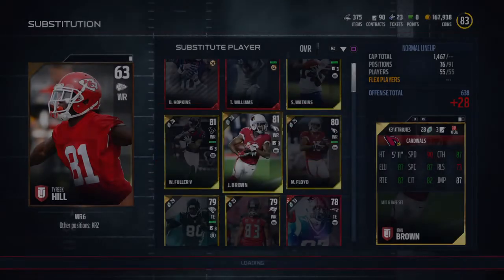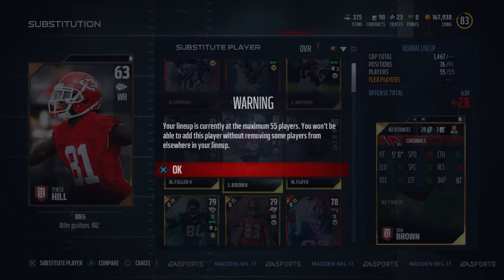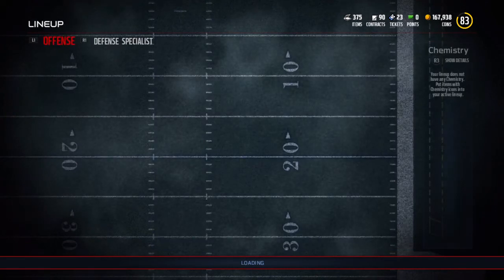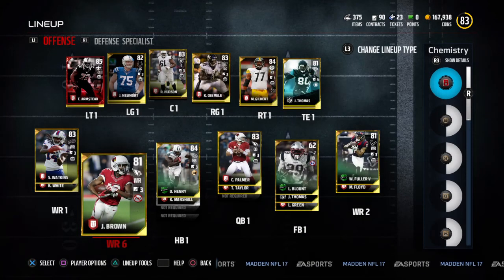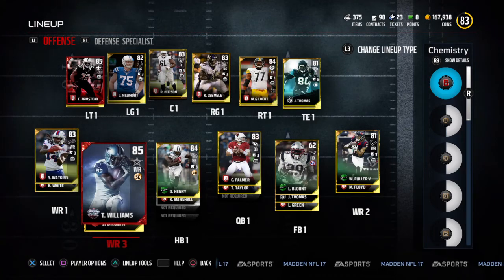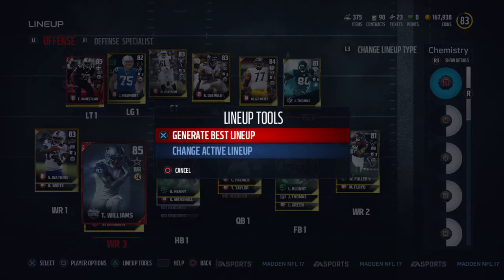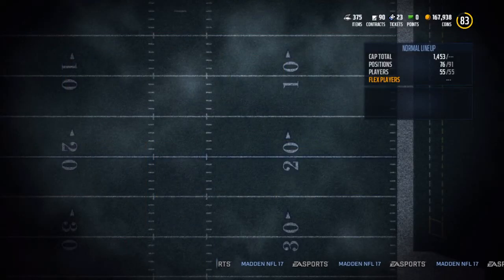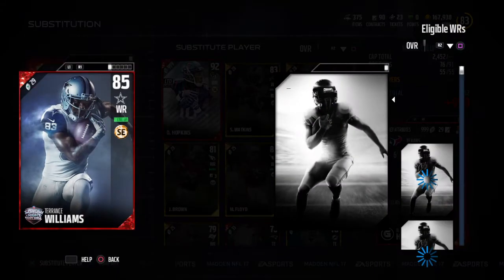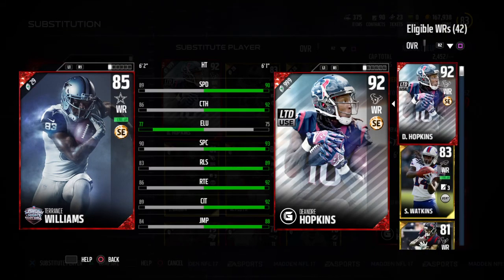Let's go ahead and put John Brown back in. Entire depth chart. Yeah, man. Terrence Williams is on the squad. Like I say, man, perfect example of a great non-auctionable, tradable player for solos. This is what you want. Have no problem with it. Definitely going to help my squad out. And definitely is worth doing the solos for.